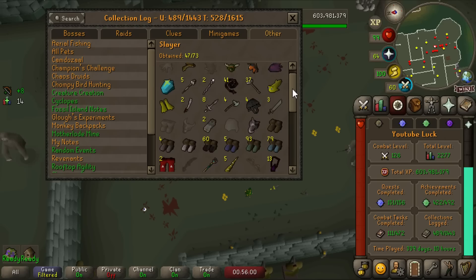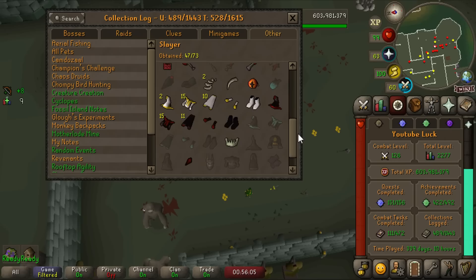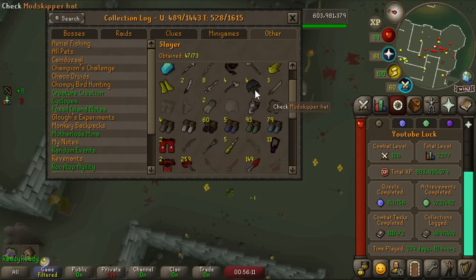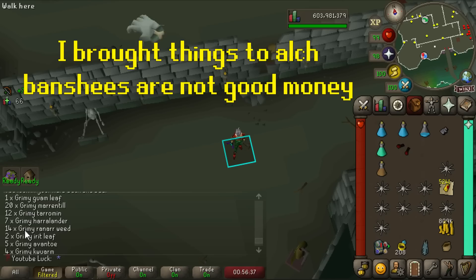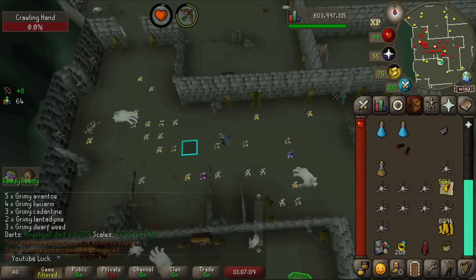A lot of these drops we have to be on task to get efficiently. I might also go for the crawling hand — it's 1 in 500 from crawling hands. From that banshee grind we made 800,000 gold in alchables, and banshees drop a decent amount of herbs — 14 grimy ranar seeds. They drop ranar more than almost anything else which is pretty nice.